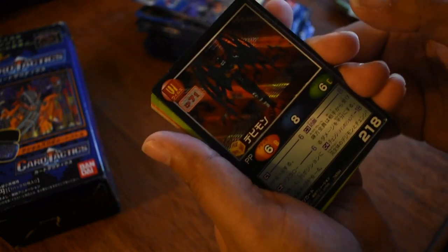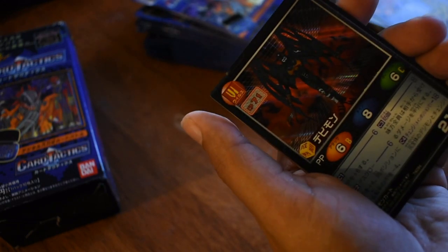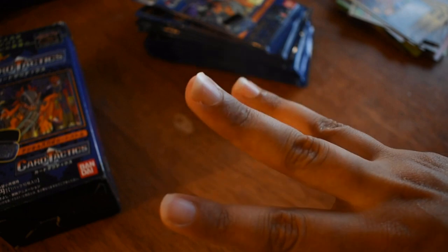So I've got a little stack off to the side here. Let's keep opening these. Devimon — nice. And all the Digimon have icons up here in the corner that tells what they are. Obviously Devimon is a virus. And if you know Digimon, you know there's types — there's data, virus, and vaccine. And gosh, what's the other one? Or maybe there's just three types: data, virus, and vaccine. I could be wrong.